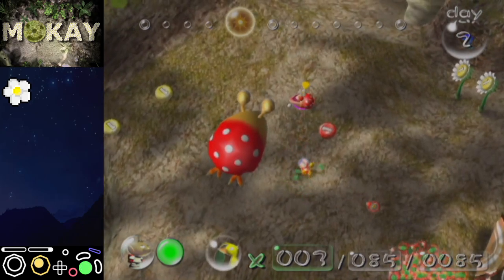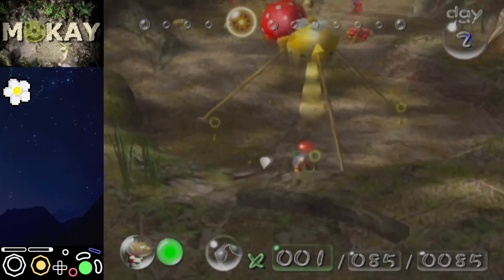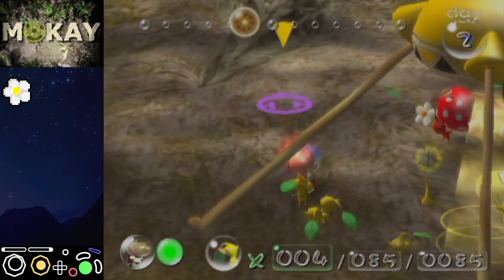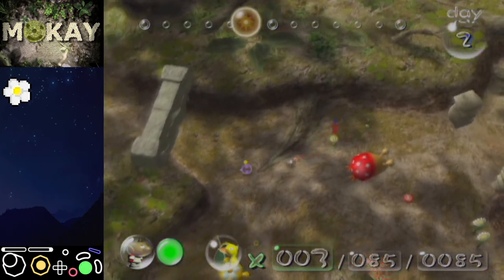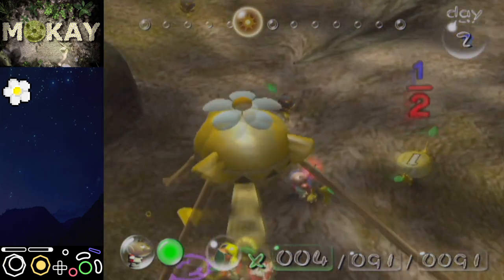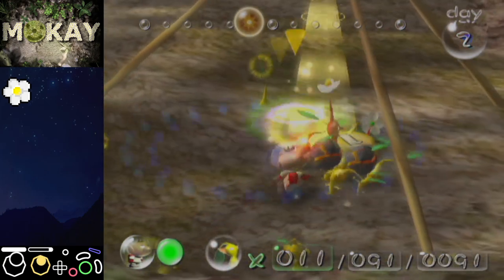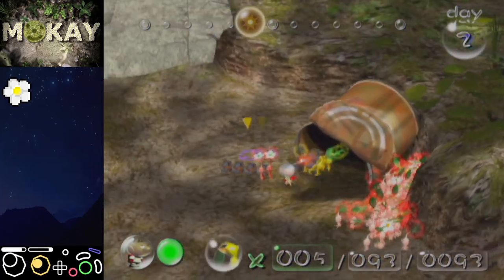Throw one red to the side, pick up this dwarf bulborb, and then pick up the furthest pellet with the other Pikmin. Then pluck all four of these Pikmin — again we're going to pick up the furthest pellet with two Pikmin. Like I said before, that is the limiting factor in this section: plucking the Pikmin. If you can get a head start and pluck more Pikmin that's up to you, but getting a head start is quite nice.